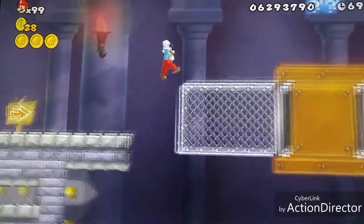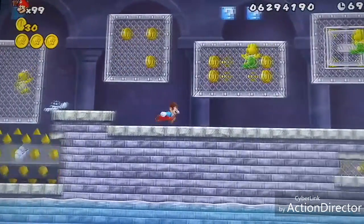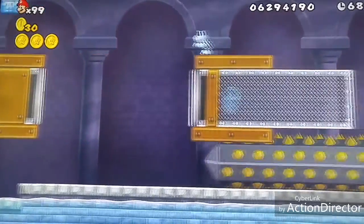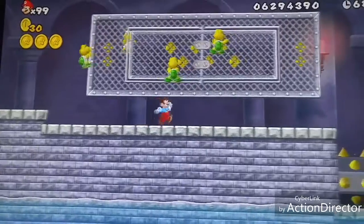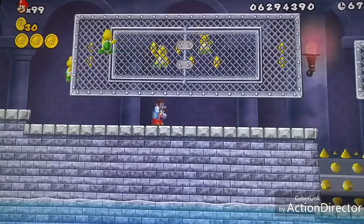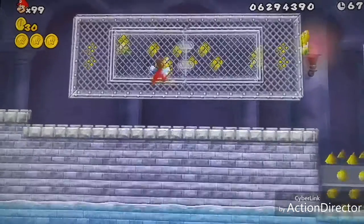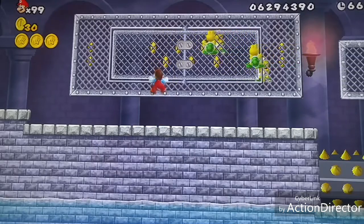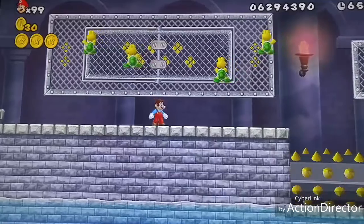You just run through the level as fast as you can until you get to this point here. What I like to do is freeze this guy and get rid of him. These Koopas walk around this chain. If you freeze them, immediately grab it and then flip the panel — it's pretty crazy what happens. I'll demonstrate with this guy here.